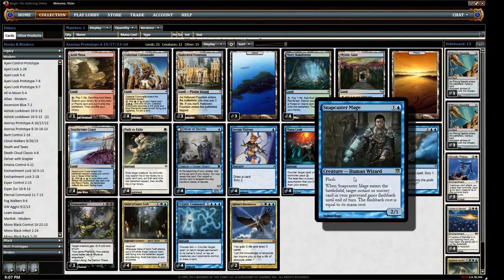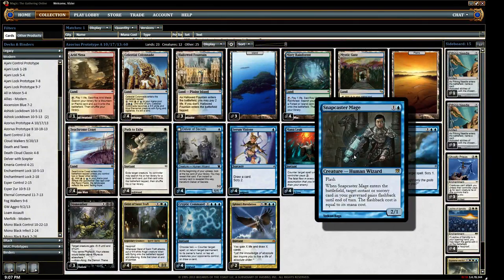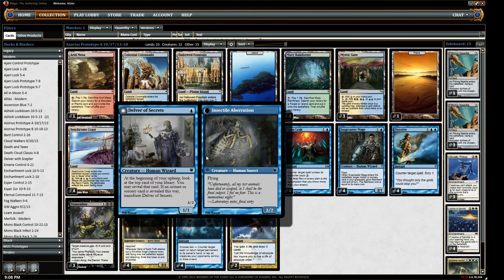There's no planeswalkers or anything in here. This is sort of a classic type of UW control. The idea here is that these creatures — every single one of them has a special ability. They're not just your standard, run-of-the-mill critters. This can probably be my biggest, toughest sell to a lot of people.